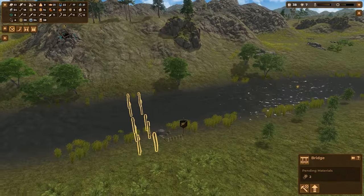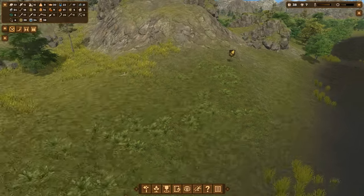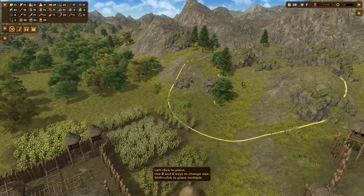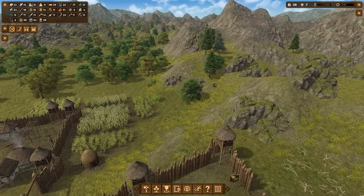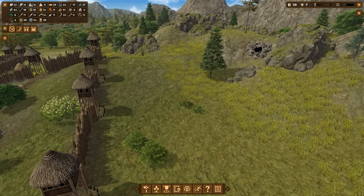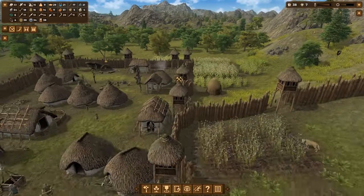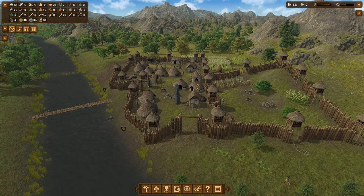The bridge needs just two more logs and then it's done. I can't cut more logs here because this area is completely chopped. I'm going to focus our logging attention on this new area — I need these trees removed because we're expanding in that direction, and I want it as cleared up as possible before we start pushing the walls outward.